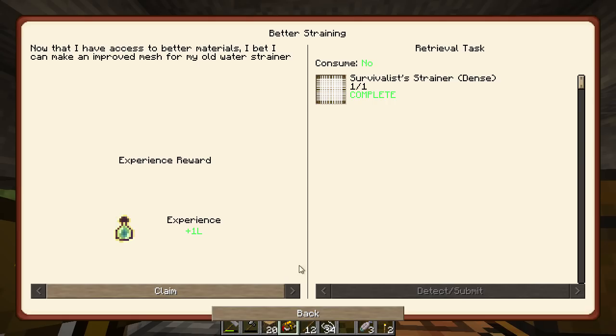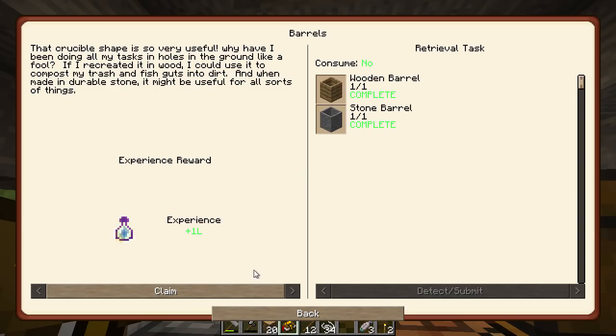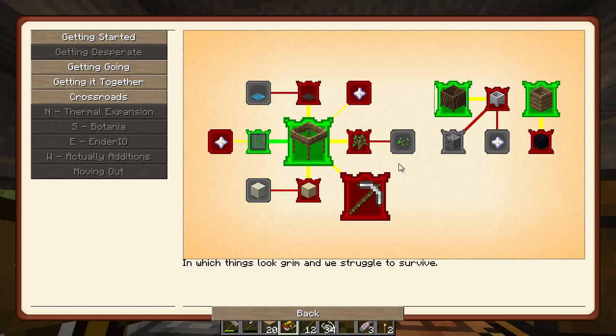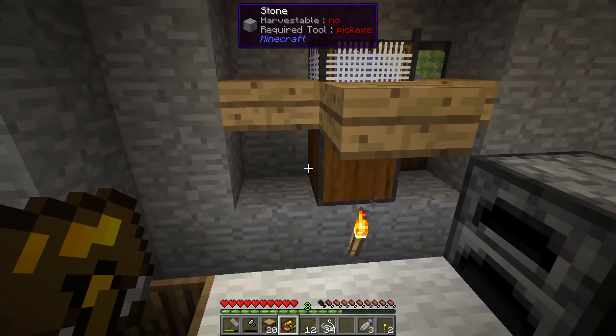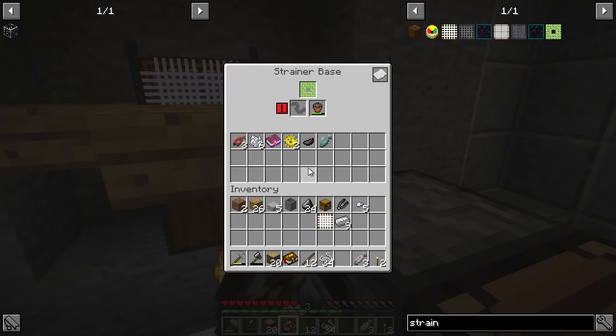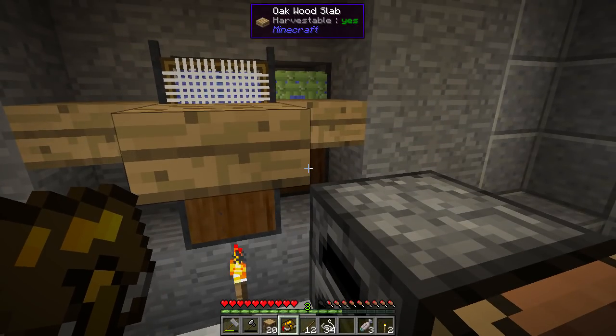Let's complete that, claim a little bit of XP, and claim those ones too. We're XPing all over the place! Just need a little bit more dirt - three XP. We've got some sand, excellent. I've put the other strainer there too, but it doesn't work without bait.